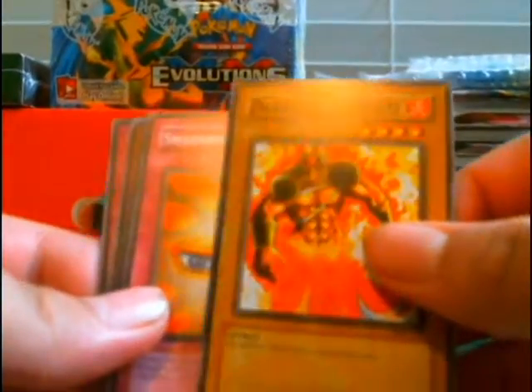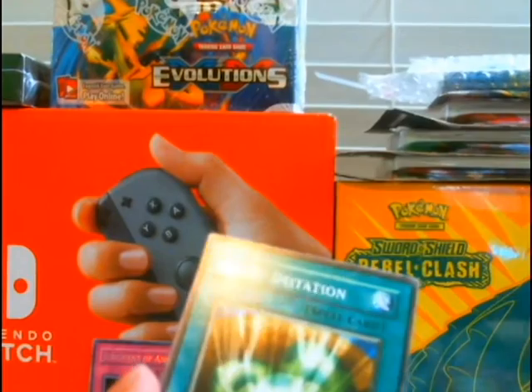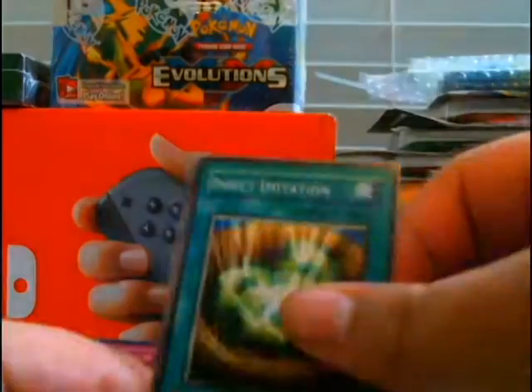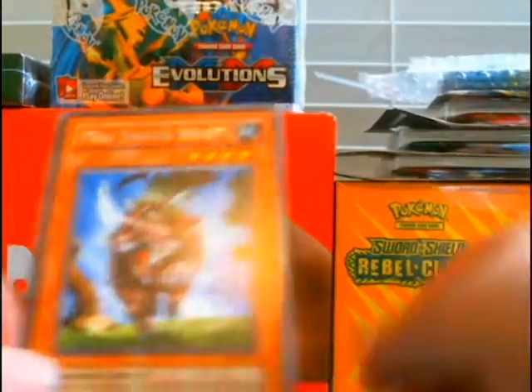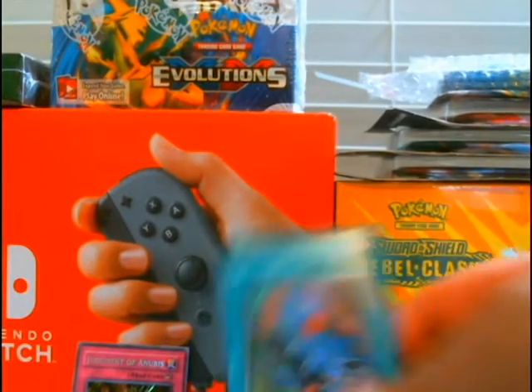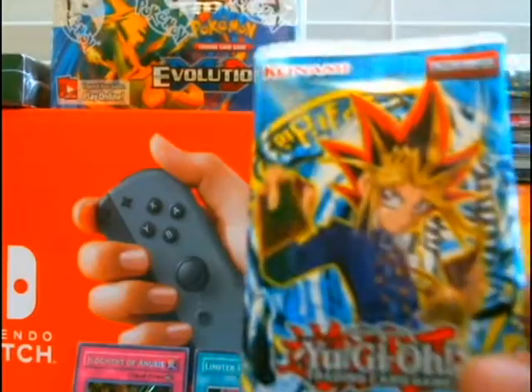Dark Fire Soldier — actually, let's win with a Fire Dragon, that was a good card. Insect Imitation — that was always good for a Bug Eater deck. And Limiter Removal, that's another good card. All right, we're gonna save this bad boy for last.